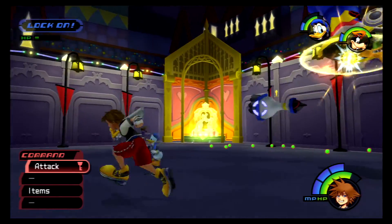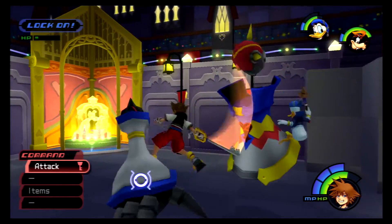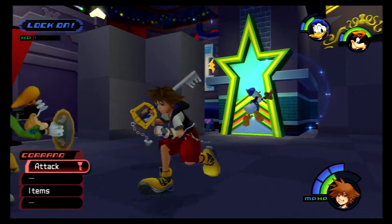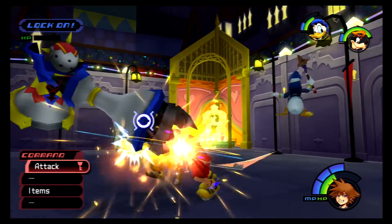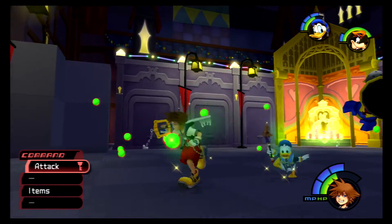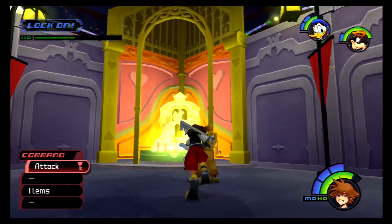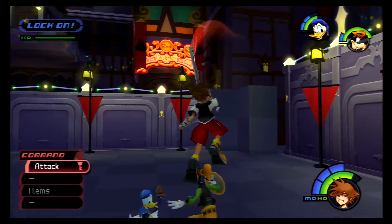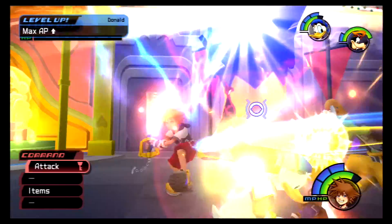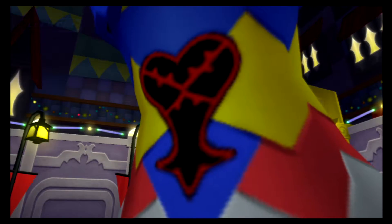Was this boss in 358/2 Days? Yeah, a bunch of times — and they were harder to defeat, and it was purple. If I remember, you fought one in Twilight Town alongside six other heartless bosses, and that was one of the last missions — really annoying if you wanted a hundred percent. He's limbless now, it's all about hitting him. That was rather quick — Donald got some AP.